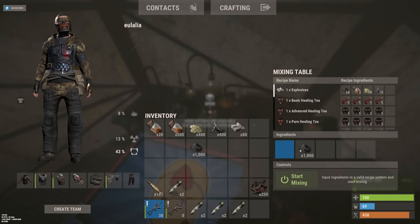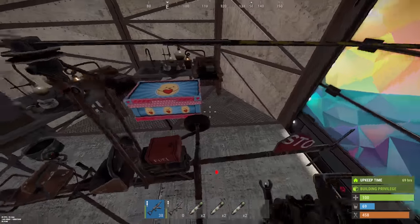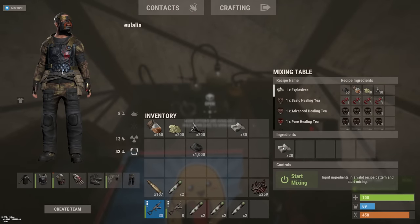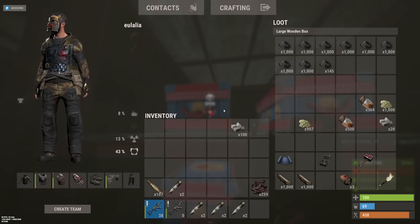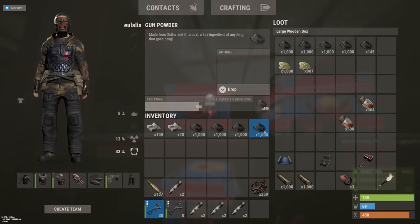How much more do we have to cook? We actually probably could cook even more, honestly. It's good to keep a bit of sulfur just in case. But I've probably kept too much sulfur and too much gunpowder, so I could probably craft a bunch more boom. I've got about 200 explosive rounds. Let's get 4 more thousand of this cooked up.